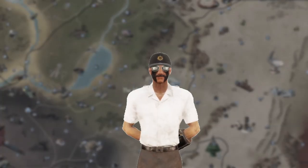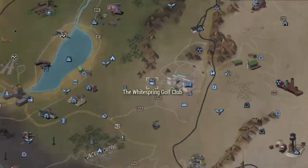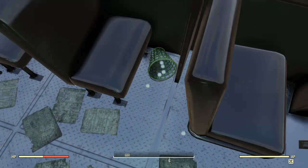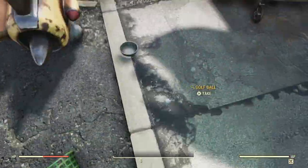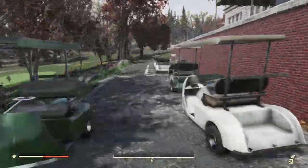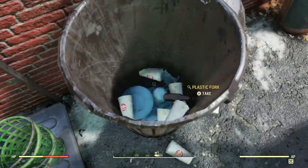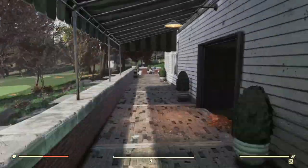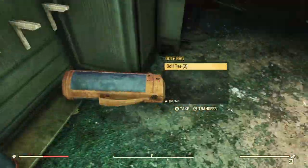The next spot is arguably the best, and you've probably already been grinding it for the past four days — the White Springs Golf Resort. You can basically recycle the golf ball farm you've been doing and add a whole bunch more to it. Follow along on screen and you'll find plenty of golf balls, then head around back for plenty of plastic plates, knives, and more golf balls. For this location specifically, golf clubs and pool cues also have one plastic each, and there are plenty.